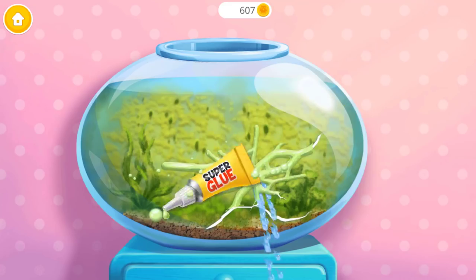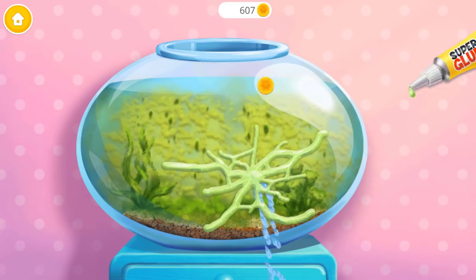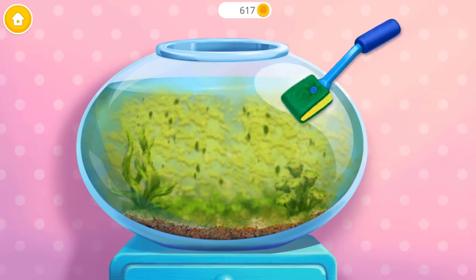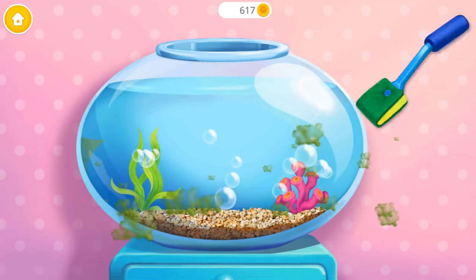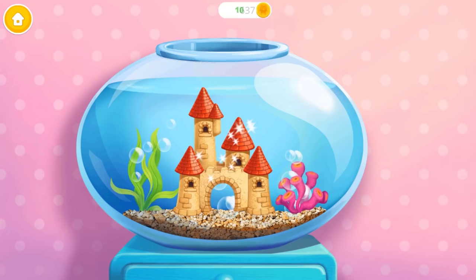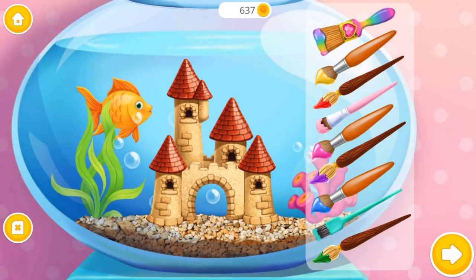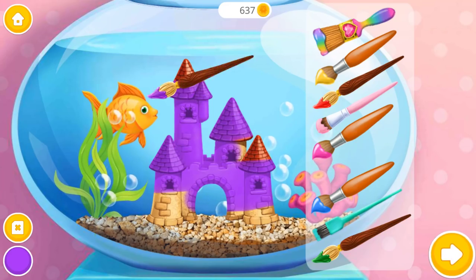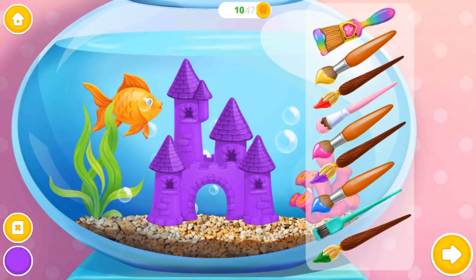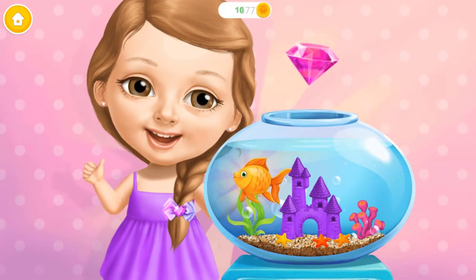Oops, there's a leaf. Great, it's fixed. Now clean off the algae. Much better. My fish would love to have a castle. Awesome. Let's color it. Chloe is very happy — thank you for your help!